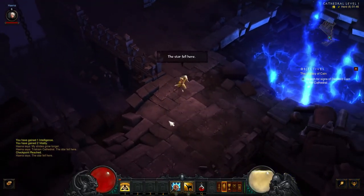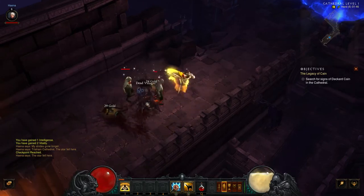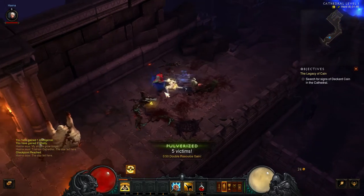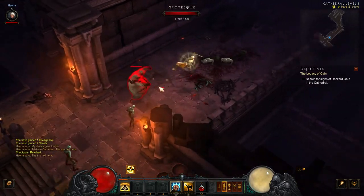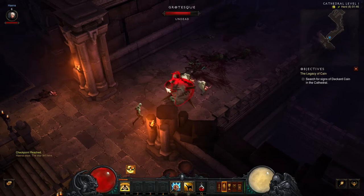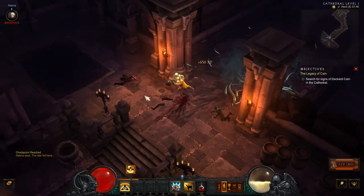To get the trap mastery buff, you need to kill a group of monsters using something that is part of the background, like a trap. Here I used a chandelier chain to make it drop down on the monsters and kill them. That gave me the trap mastery buff for a few seconds — I think half a minute or so — allowing me to double my research generation.